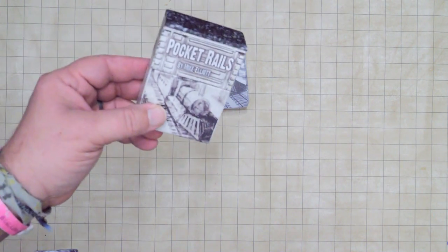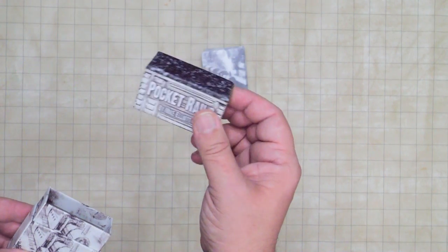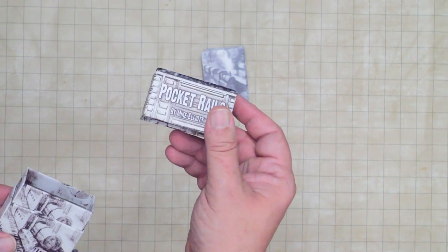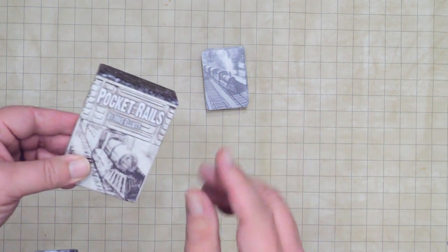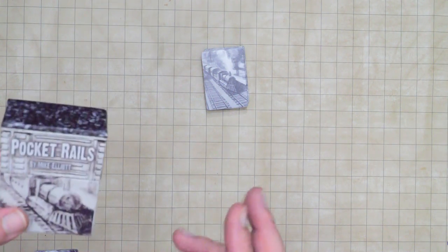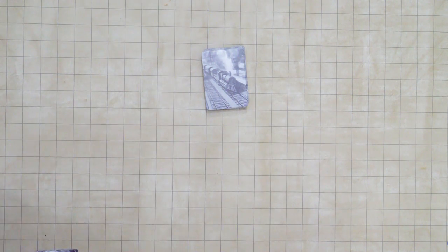Alright, so this is Pocket Rails. It comes in this cool little tuck box. The top of the tuck box actually comes off — this is going to be your first player marker. It looks like a little boxcar! The first player gets to make a cool decision, possibly after each action, but I'll talk about that in just a little bit.